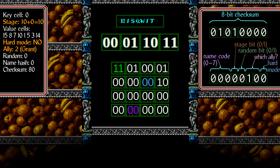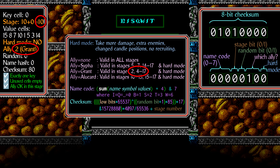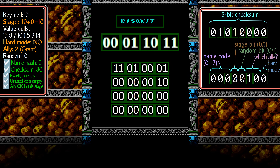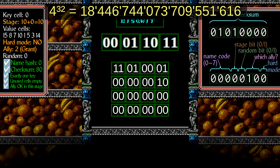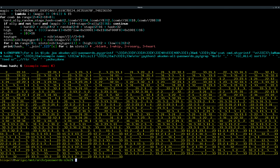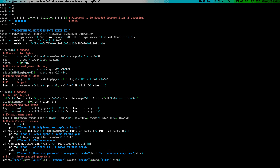The name code is 0, and the checksum is 16 plus 64, which is 80. Let's perform the validations. First, there was only one key symbol — check. Second, there were no symbols in unused slots — check. The ally is Grant, and he is valid in stage 10 — check. The name hash is 1+0+2+0+6+3+0+4 = 16, modulo 8 becomes 0 — check. Running these values through the checksum formula produces 80 — check. Now mathematically one can try about 18 trillion different passwords, but in reality there are only 8 times 238 valid passwords in total, and here are all of them — every single password supported by the game.